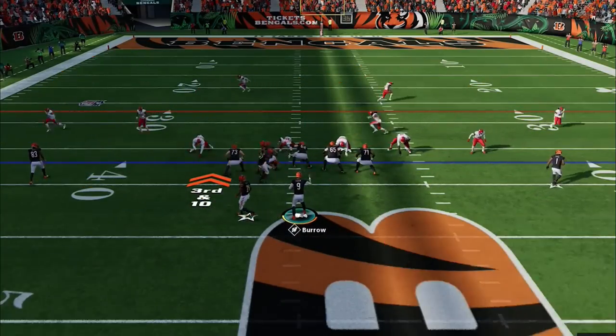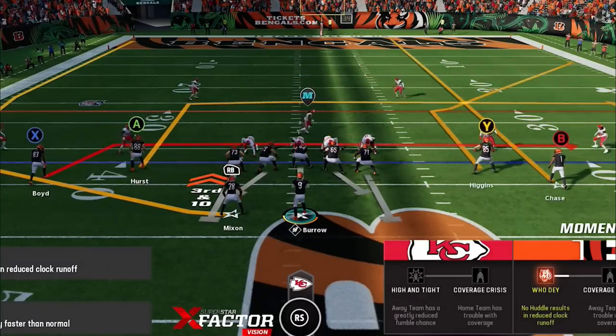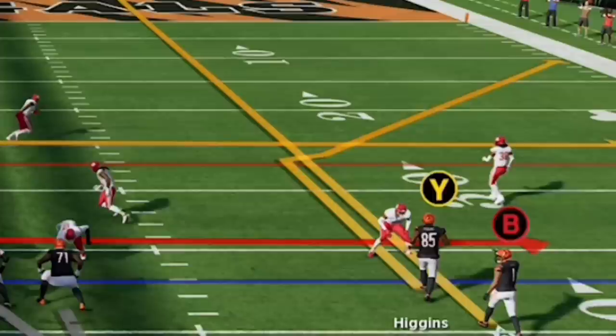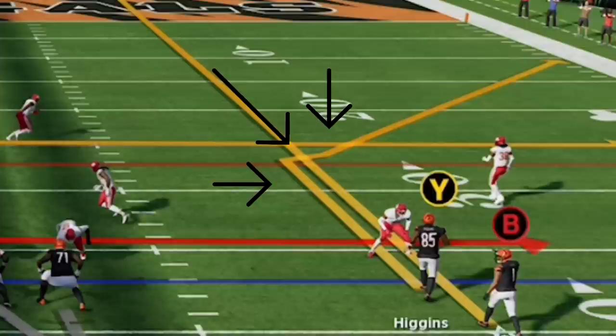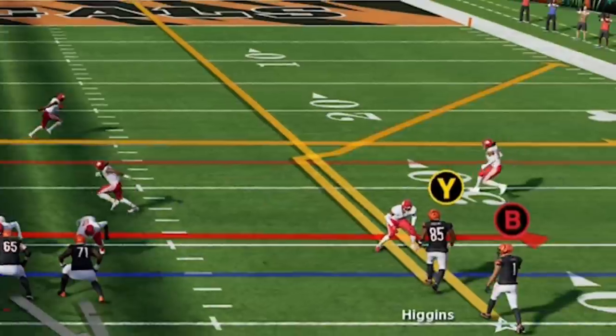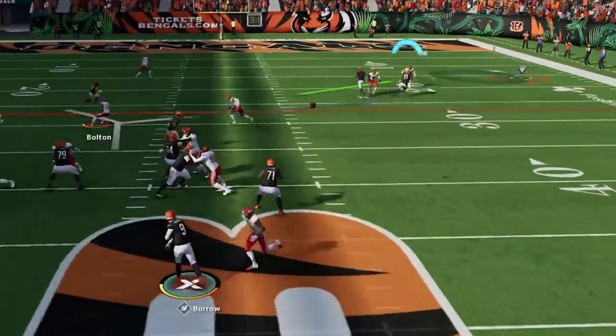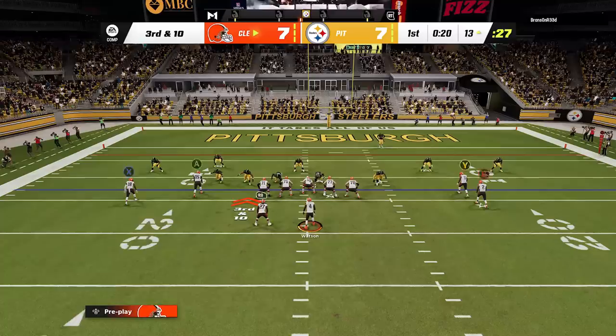All three of those routes beat man or zone. The best route that puts the ball out of danger is the corner route. Against any zone coverage, all you have to do is streak the speed out route, and the corner route will get open because the speed out on a streak pulls back any Cover 3 or Cover 4 cornerbacks, letting the corner route get open outside underneath them.